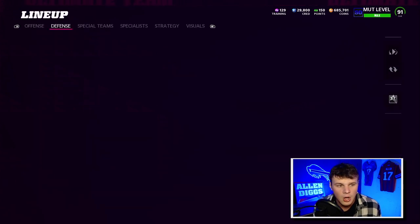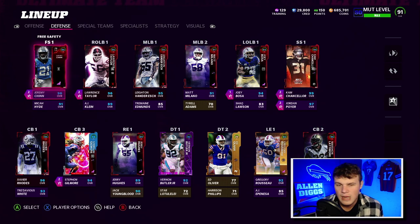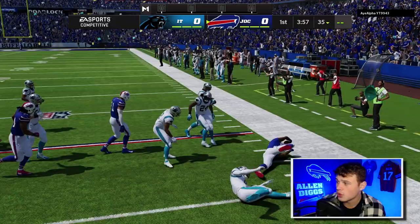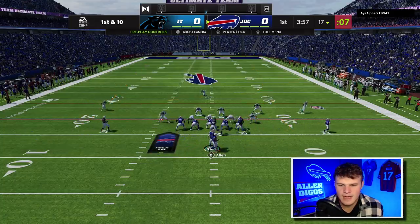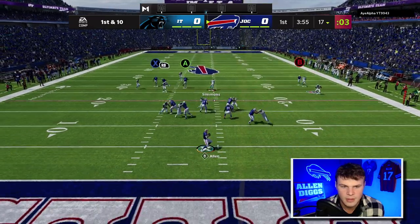That's pretty much all we got for you guys. If you have a Bills theme team or plan on building one, this is kind of what we got going on right now — we've got fillers at corner, a filler at safety, a couple linebackers here and there. Our opponent looks like a Panthers theme team — I don't think I've played against any Panthers theme teams this year. Also Gilmore changed his number from 24 to 9. We've got Slot Apprentice on Diggs, Route Tech on Bobby Woods, and Matchup Nightmare on Logan Thomas — those are all our abilities right now.